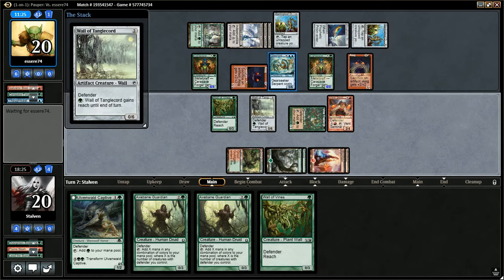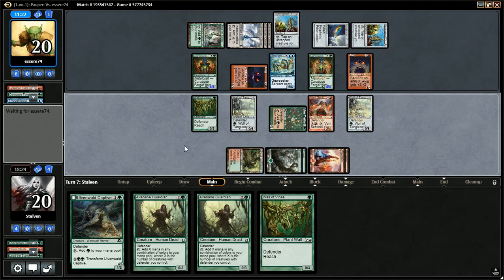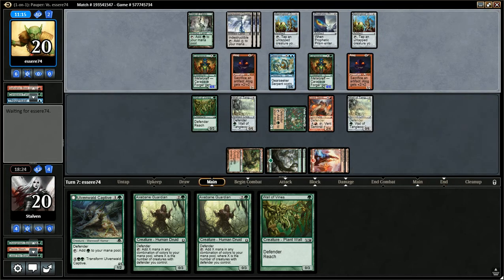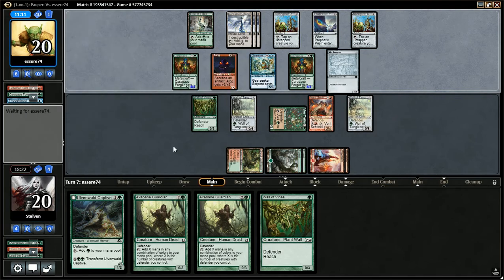Play a Forest. I think I want to go Vent Sentinel, Captive — or actually, Vent Sentinel, Tangle Chord. Yeah. Hopefully he's out of Galvanic Blasts. If that one card in his hand is a Galvanic Blast, I'm going to be super sad. We're going to play this Wall of Tangle Chord so we can block some of his bigger creatures. He'll pass the turn. Mirror Enforcer.